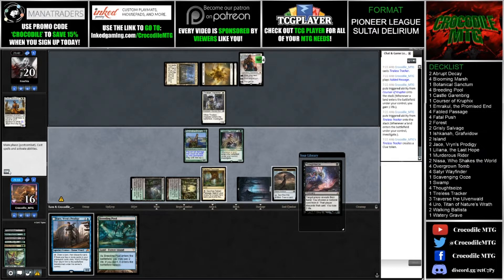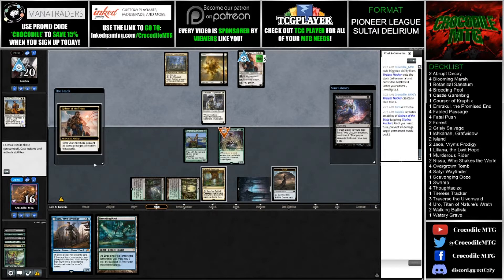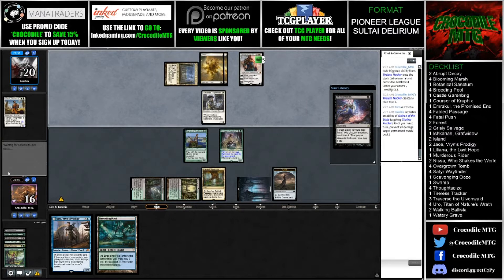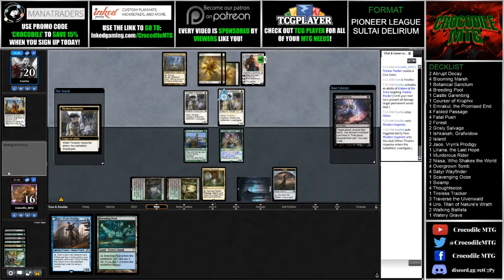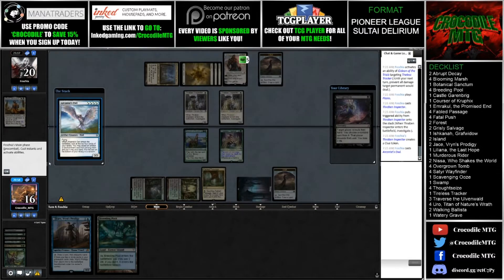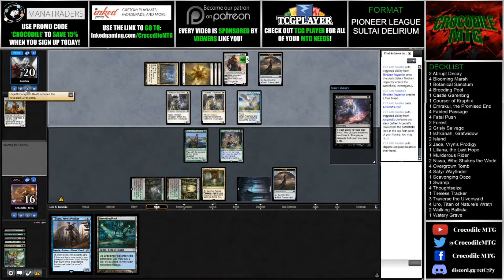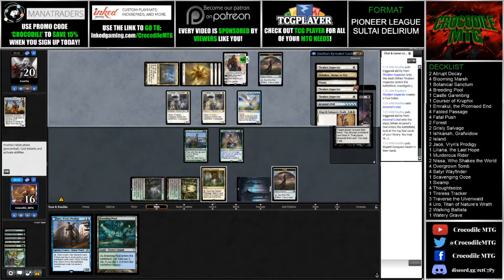I think we want that Thoughtseize. I apologize if my audio is being weird - ever since the most recent MTGO update it just does that for some reason; it's quiet most of the time but then gets random surges of being loud. So our opponent is taking out the Gideon on the Tireless Tracker. They'll use Nykthos to make four white mana and play Arcanist Owl. Our opponent has the ability to go off next turn, so we do have to be aware of that.